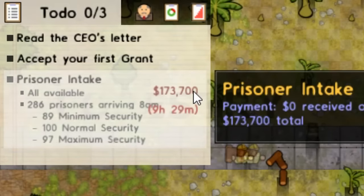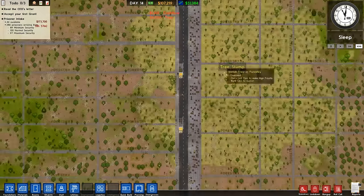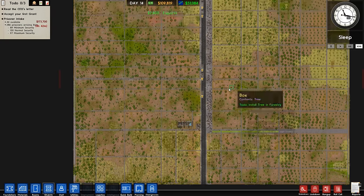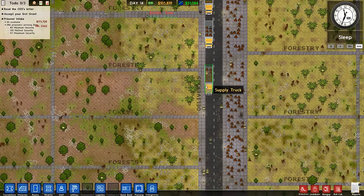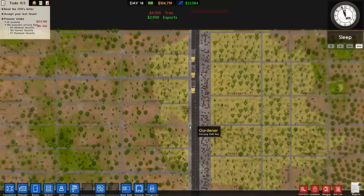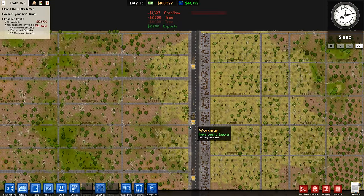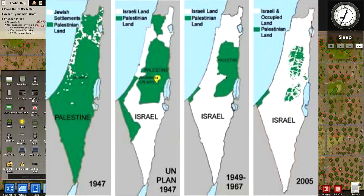These prisoners are also going to hand me $173,000 just for existing and turning up into the wonderful forestry farm. Do we have anywhere to put them? No, I guess they can live amongst the trees for a while. But at the end of the day, I'm selling this place — they're no longer my responsibility. And that's the kind of spirit that you need when you're in the British Empire. As soon as you leave a place, it's no longer your responsibility what happens there.